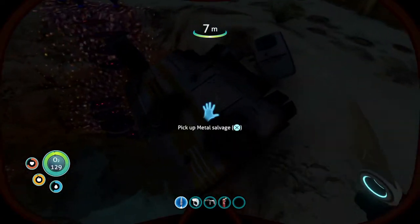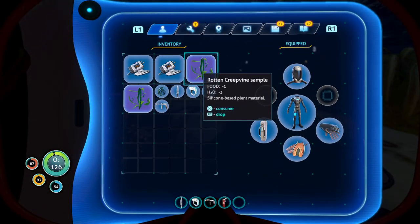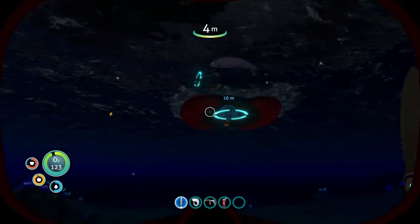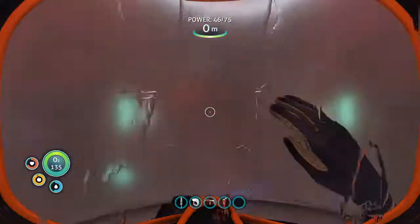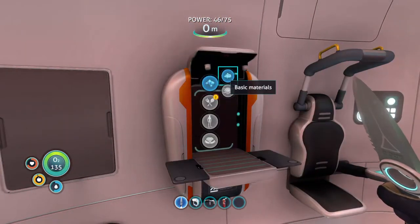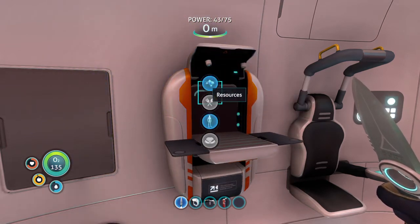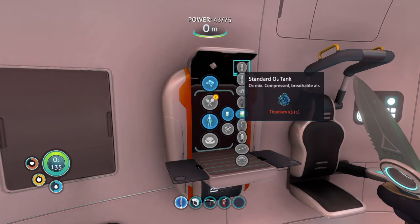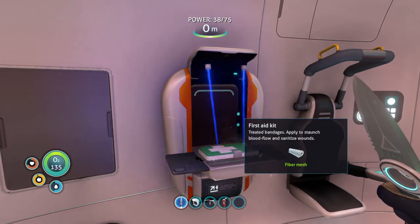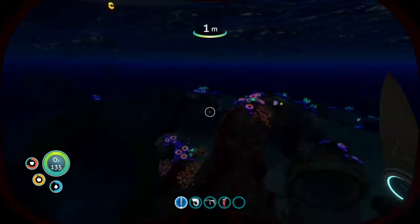I have two of those creepvine samples — wait, can I make another fiber mesh and then make a med kit? I could! Okay, so I'm gonna make a med kit just in case I get hit. Okay, well now I'm definitely protected. I'm chill.